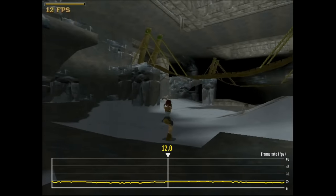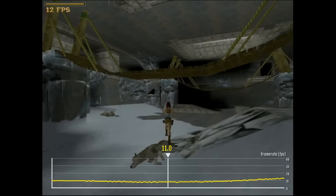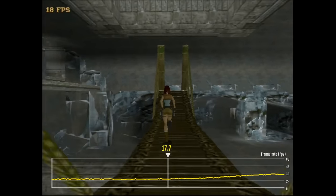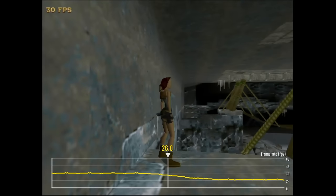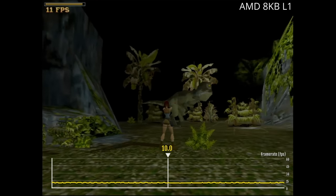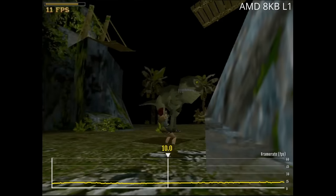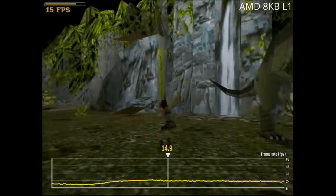When fighting the Wolves, the framerate drops to single digits — a significant decrease in performance compared to the Intel CPU. This performance deficit continues when Lara walks over the bridge at only 18 frames per second, 2 frames slower than the Intel. The look over the map is rendered at 17 frames per second, which is surprisingly a bit faster. However, the fight against the T-Rex again shows the difference — we constantly dip to single digits during the T-Rex fight on this CPU.